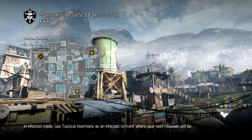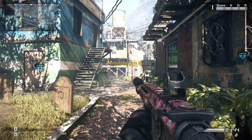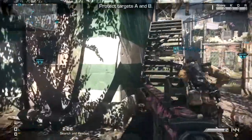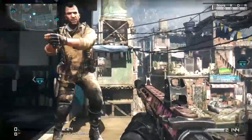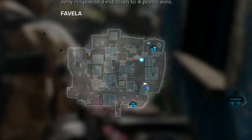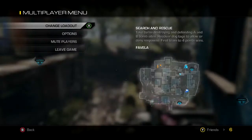Last but not least, we head to Favela, the Modern Warfare 2 map. This one is pretty easy if you start at the bottom of the map — just head up the stairs to that building on your left, and then turn round. You'll just see it over the wall there, give that a little shoot, and that is the last egg to find in multiplayer.